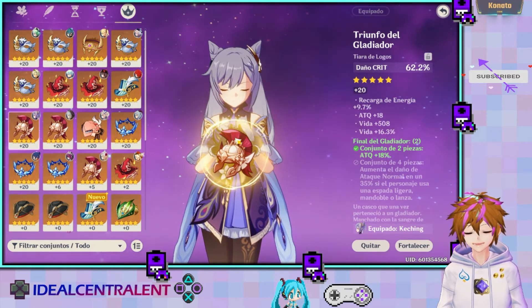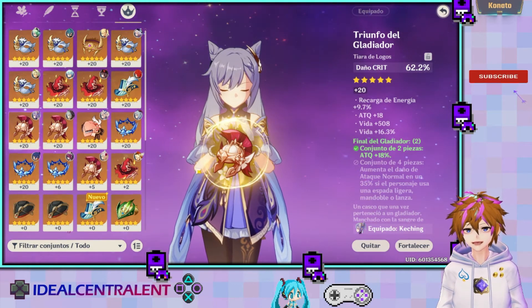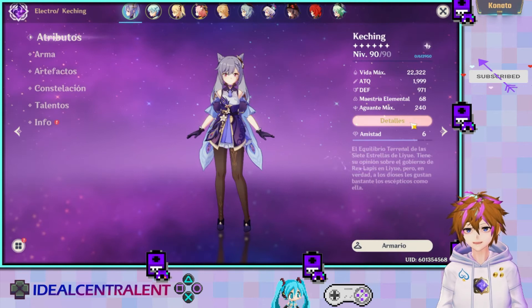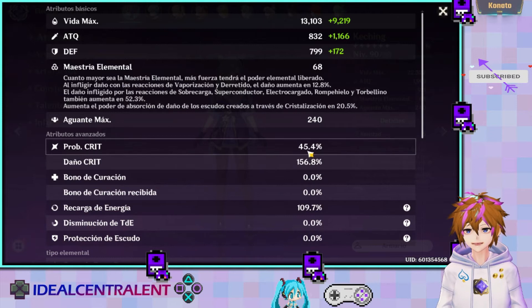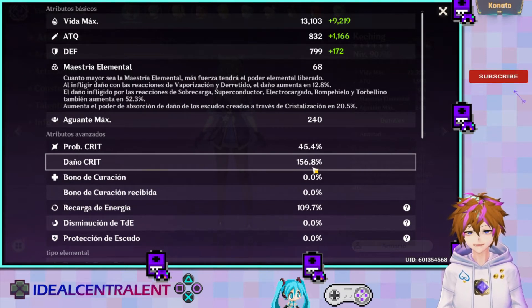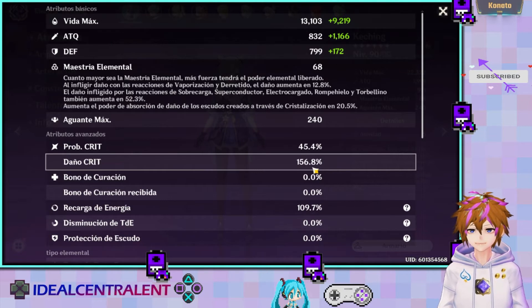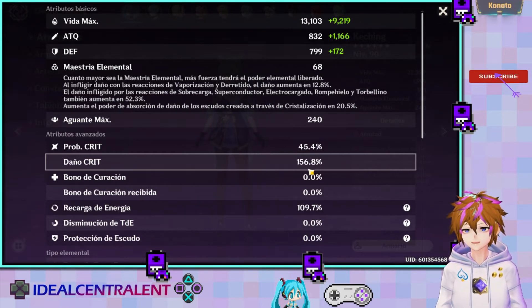Como les avisé con la Espada del Peñasco, el casco podría variar. Siempre hay que definir si es daño crítico o probabilidad de crítico viendo los atributos. Siempre que esté por la mitad o más o menos acercado. Por ejemplo, yo tengo a Keqing con 45% de probabilidad y el daño crítico en 156. Si doblo el casco sería 90%, pero ya cuando la probabilidad está en 45, casi 50, ya no importa tanto.